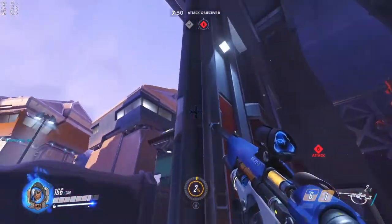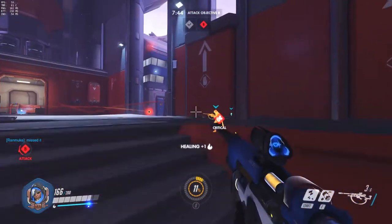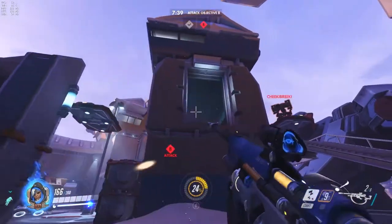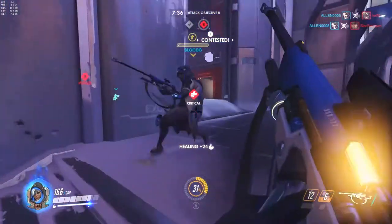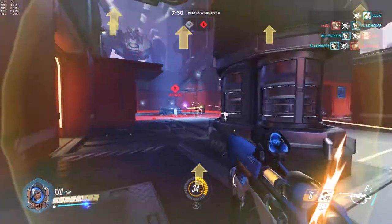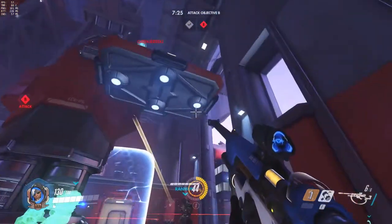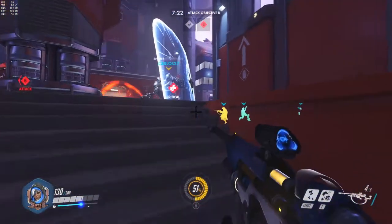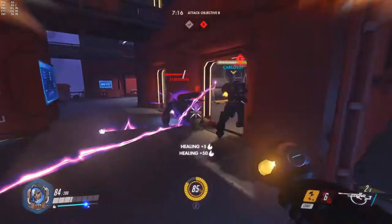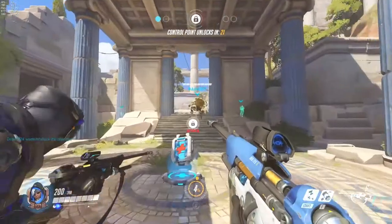Some things to keep in mind with her ultimate: it is single target, so you have to decide who to boost when engaging the enemy. Her ultimate is audible across the whole map, which means it will draw attention to the ally you've boosted — use that shift in attention to help your team bring down enemies while they're distracted. Most importantly, Ana's ultimate does not apply invincibility. It only reduces damage taken by a large amount. The only invincibility buff in Overwatch is Zenyatta's ultimate, not Ana's.